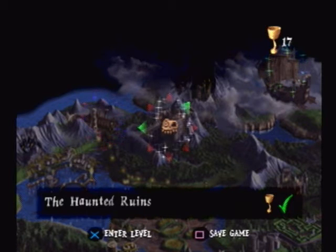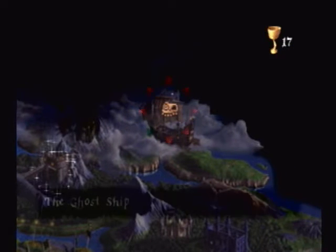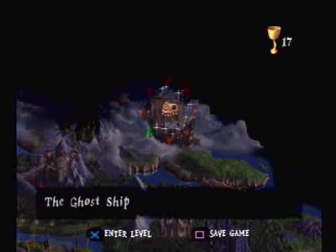Hey guys, welcome back to Let's Play Medieval. Last time we completed the haunted ruins and now we're moving on to the ghost ship. If you recall from the last stage, we ended it by launching ourselves off a catapult, so that will lead into the next cutscene here.